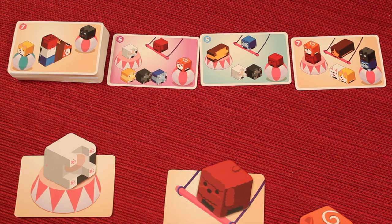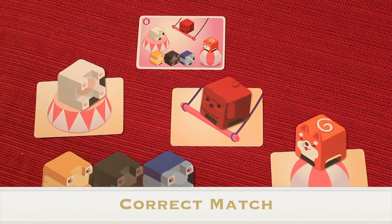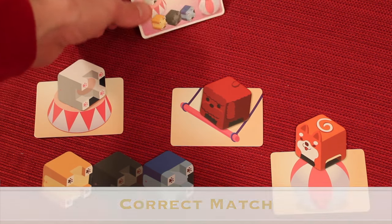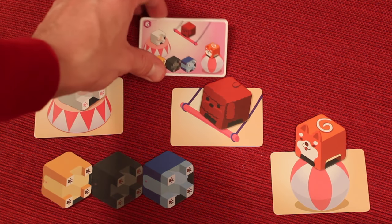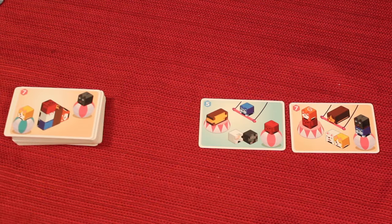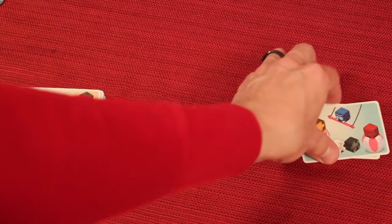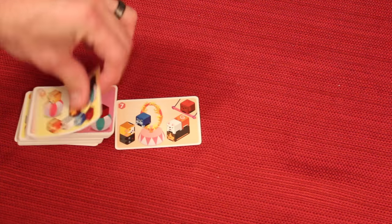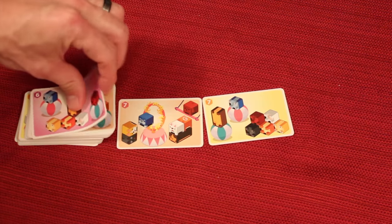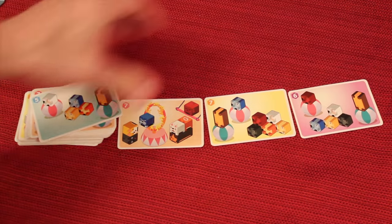One of two things is going to happen: I'm either going to get it correct or incorrect. If I did get it correct, I get to place this card in front of me for scoring points — this one is going to be worth six points at the end of the game. I would then take the two cards I wasn't going for and put them in a discard pile off to the side. I would then flip over three new cards, and as soon as the third one's out, we would yell "doggy go" and start a new round.